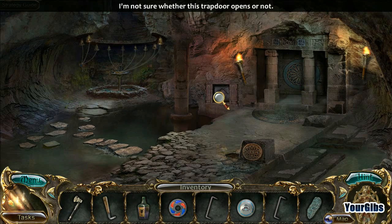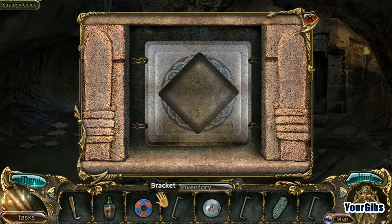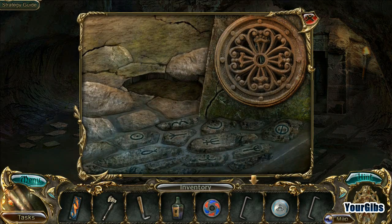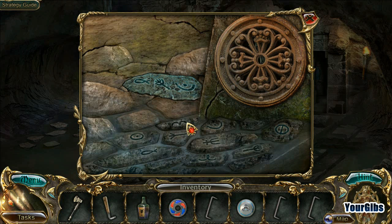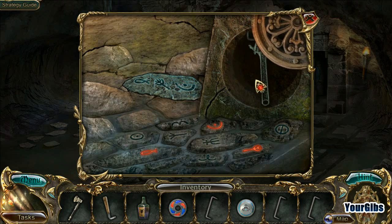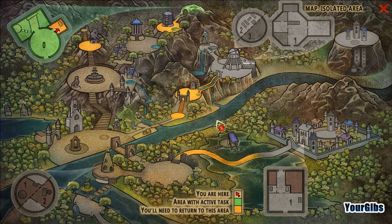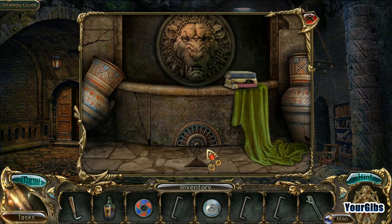I'm not sure whether this trap door opens or not. I've got some rungs here - brackets, I guess is what they're supposed to be called. Hey, I know what I have to do there. Oh, I see - actually that is gonna help me. Oh look, an old school wrench - looks like a hand, that is actually pretty neat. But I don't know why I need a wrench for here.